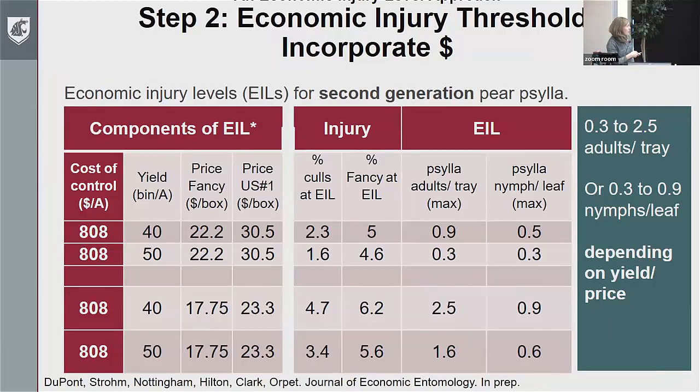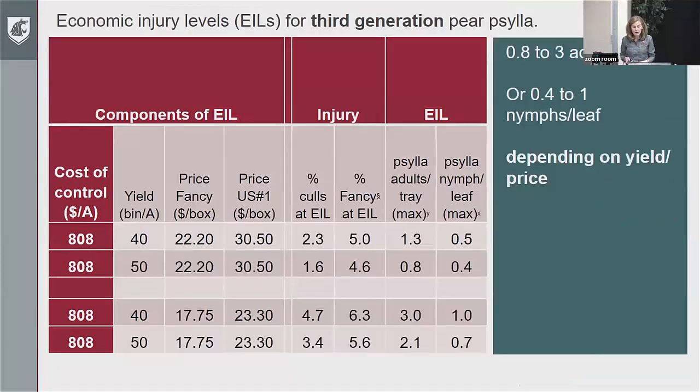Depending on what prices you're getting and what your yields are, what levels are going to be economic might vary. The point is that your economic injury level is going to vary depending on what your costs are and the potential losses in your block. If we calculate based on that regression the injury levels from the number of Psylla in the system, we get a much bigger range — from 0.3 all the way up to two and a half adults per beat tray, and for Psylla nymphs from 0.3 up to 0.9. Higher yield and higher price gives a little more latitude for how high you can let your Psylla get.